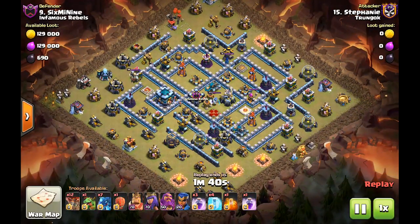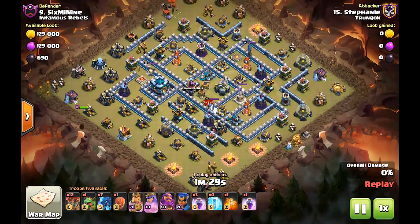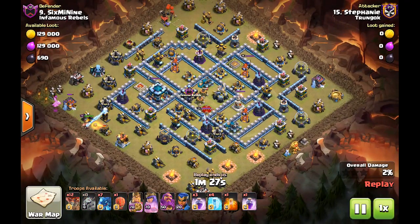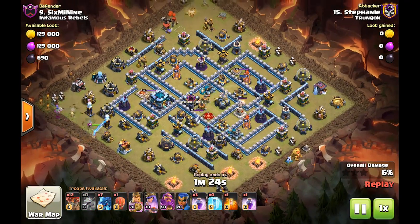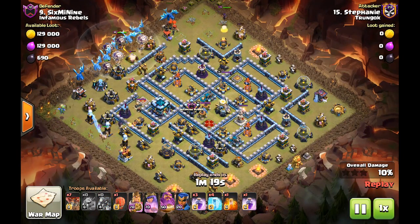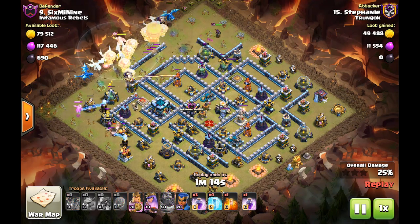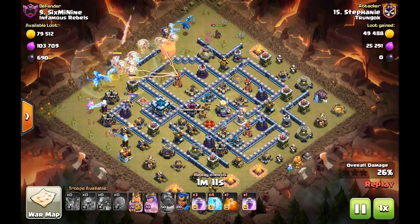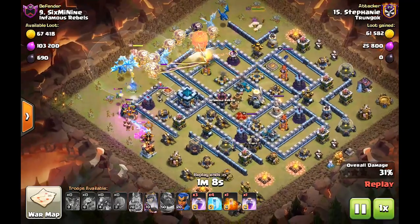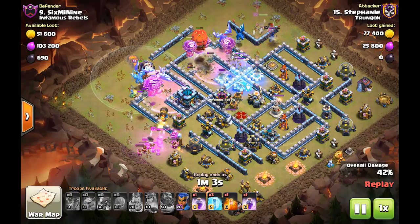So here we have Stephanie against 'six me nine' and it's the classic mass e-drag strategy. What he's gonna do here is have the queen at the top side at 12 o'clock, the king at the bottom side along with the baby dragon, both to funnel the e-drags from the 10 o'clock side over throughout the base, and then along with the warden ability at very early stages of the attack to absorb any black air mines and to protect all the loons at the same time.